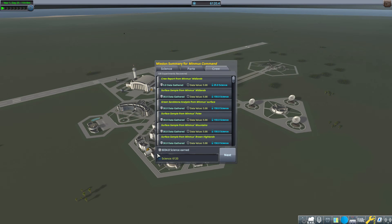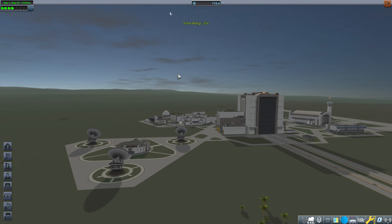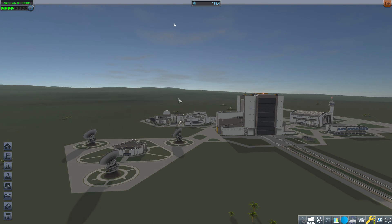Splashdown. Bob comes back nice and safe with over 6,000 science — probably the biggest run I have ever done in any playthrough of Kerbal Space Program. We'll go out to that moon that was eclipsing the sun sometime in a future episode. Until then, I'm Not Manli — fly safe.